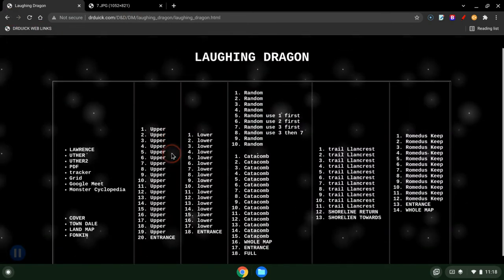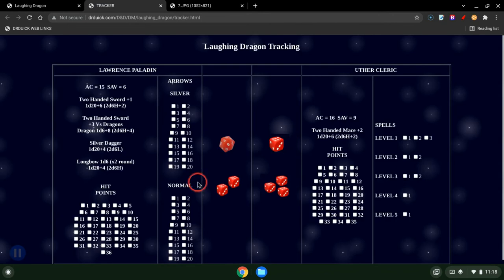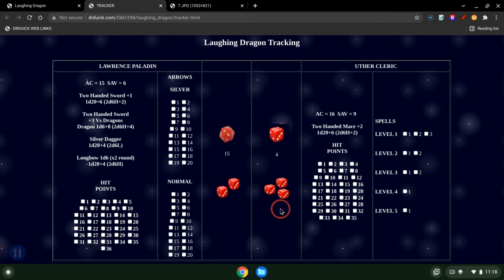This is another thing we did — I have a tracker I came up with to track arrows being fired. I show them the screen so when I fire, they see my dice rolls happening and how much damage they're taking. That's just me; I make this stuff up because I like to do it for the hobby when playing online. Everyone's different, but this is what I like to do as opposed to Roll20 or something.